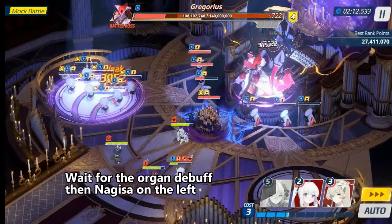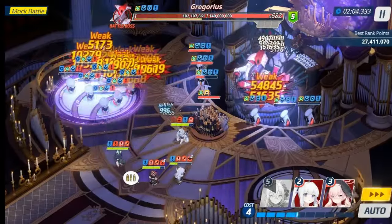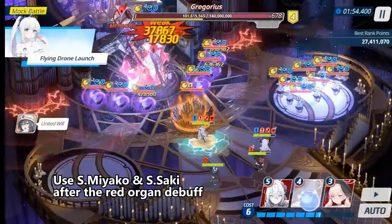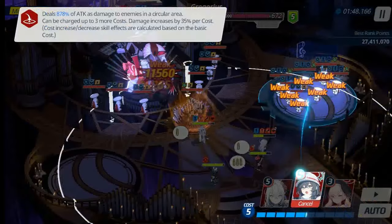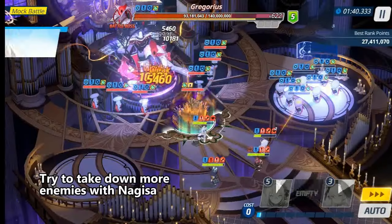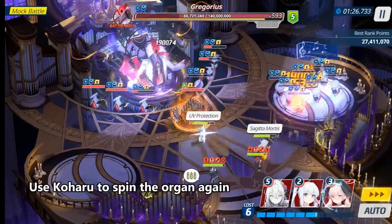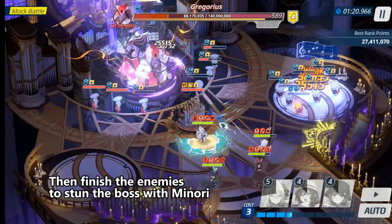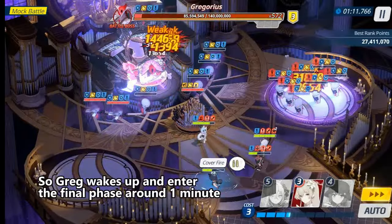Wait for the Organ Day buff, then Nojisa on the left. Use S-Miyako and S-Soki after the Red Organ Day buff. Minori at 5 cost on the right Choir. Try to take down more enemies with Nojisa, then use Kaworu to spin the Organ again. Use S-Miyako to rotate, then finish the enemies to stun the boss with Minori. You need to stun the boss around this time so Greg wakes up and enters the final phase around 1 minute.